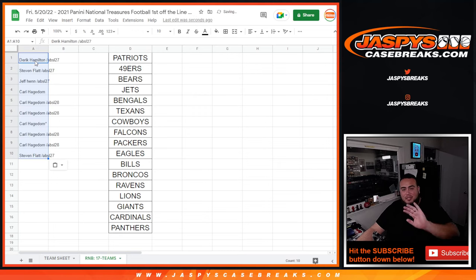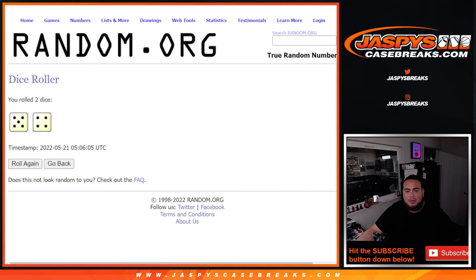That list of teams there is just for the shipping and sorting purposes — it's just to show that there are all 17 teams that are part of the random number block. So if you match up with a team, that doesn't mean it's yours.